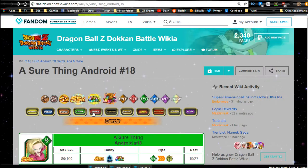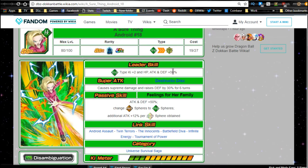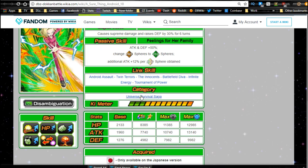Let's go over Android 18 first since she's not really anticipated. Her title is 'A Sure Thing — Android 18.' Her leader ability is TEQ Type Ki +2, HP/ATK/DEF +50%. Her super attack, Destructo Disc, causes supreme damage and raises defense by 30% for six turns — really good for blocking. Her passive skill, 'Feelings for Her Family,' gives ATK/DEF +50%, changes Physical Ki to TEQ Ki, and grants an additional attack +12% per rainbow Ki orb obtained. Her link skills include Android Assault, Twin Terrors, Battlefield Diva, Infinite Energy, and Tournament of Power — Ki +3.